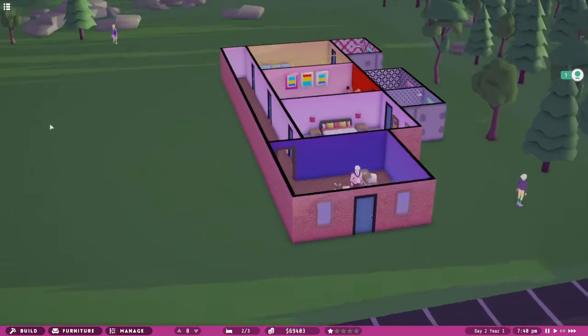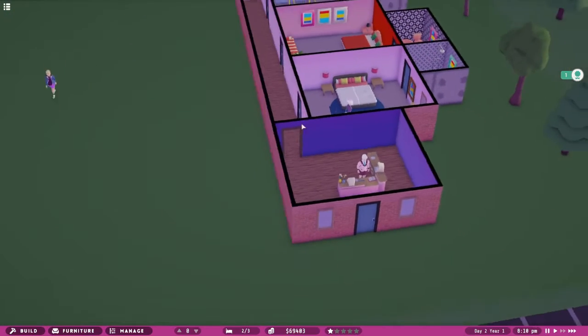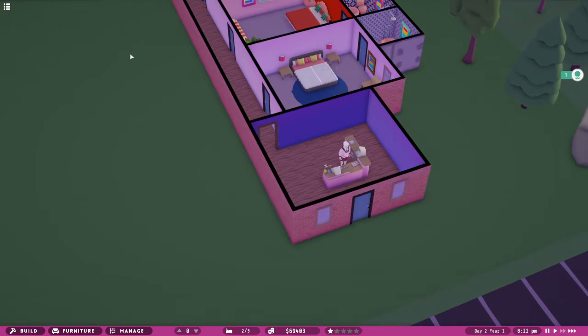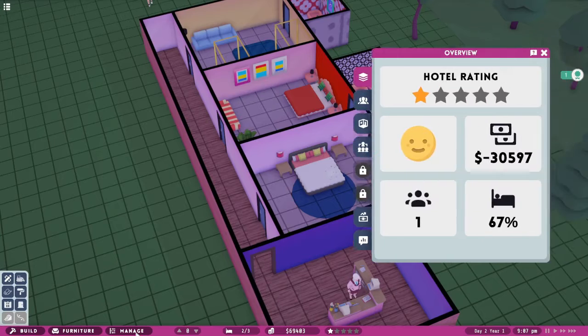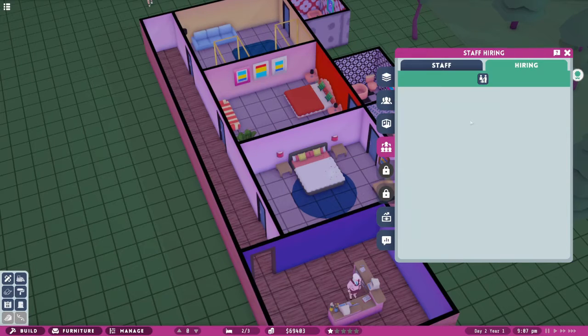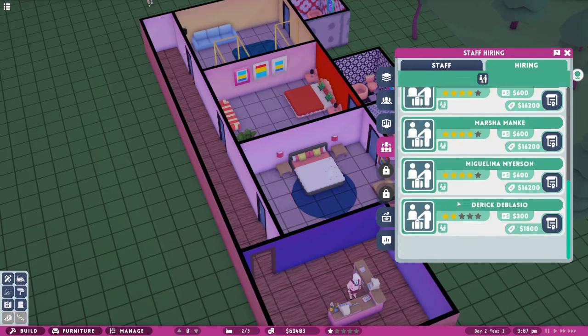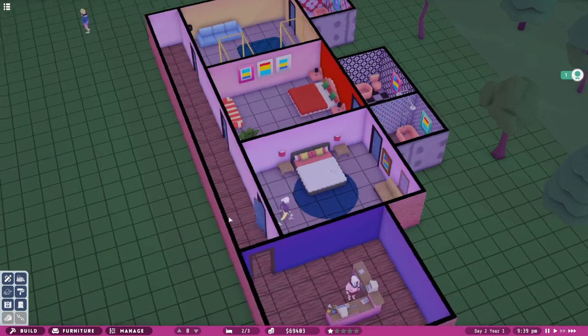Hello, I'm back with the demo game of Hotel Magnate and we've still got our two guests. I don't think I can hire a cleaner - I've been looking. I think because this is a demo we're not up to that yet, but it would be in Manage > Staff. For hiring staff, we can only hire a receptionist, so all of these people are receptionists.